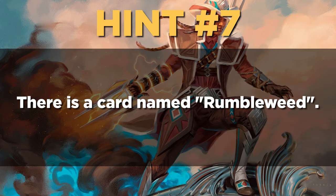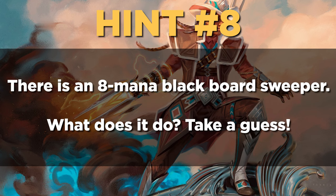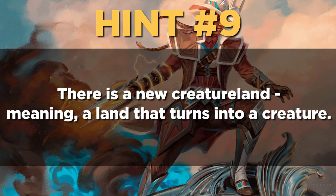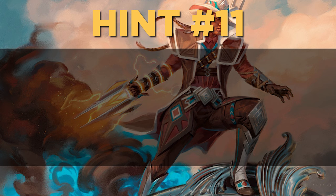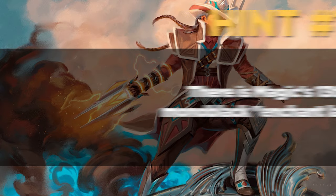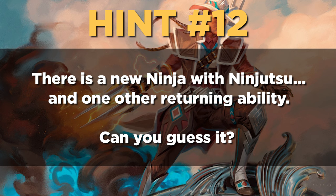Hint number eight: there is an eight-mana black board sweeper. What does it do? Well, take a guess. Hint number nine: there is a new creature land in this product, meaning a land that turns into a creature. Hint number ten: there is a card that does something for each mana from a desert spent to cast this spell. Hint number eleven: there is Magic's thirteenth ever mono-black enchant land aura. And finally, hint number twelve: there is a new ninja with ninjutsu and one other returning ability. Can you guess it?